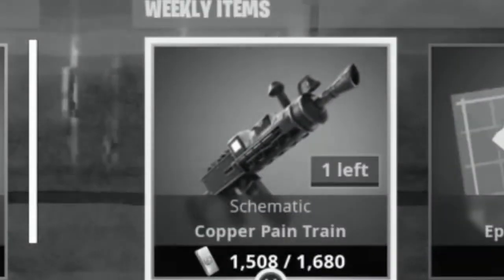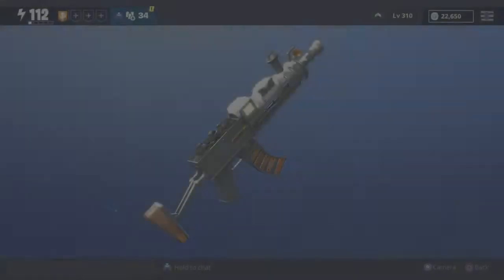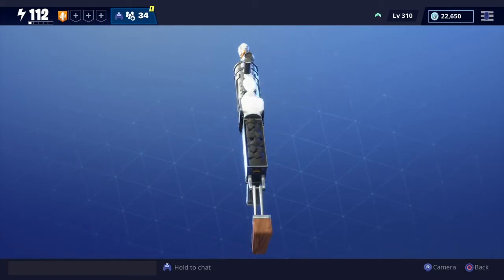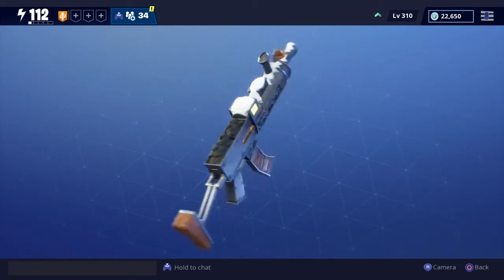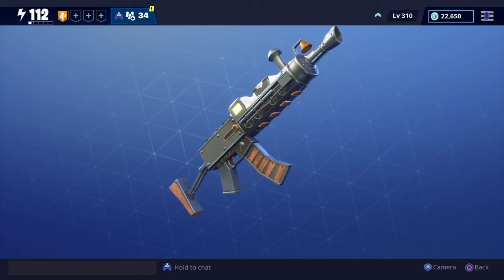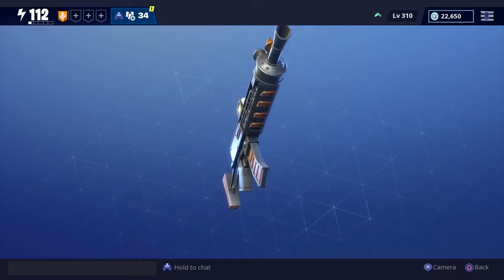We do have our hands on the weapon now. It looks really really cool — it's got coal on the back, some snow along the top, a chimney above it, a bell at the front, wheels on the sides, and train tracks on the handle as well. The design of this weapon is awesome. I hope it performs as well as it looks.